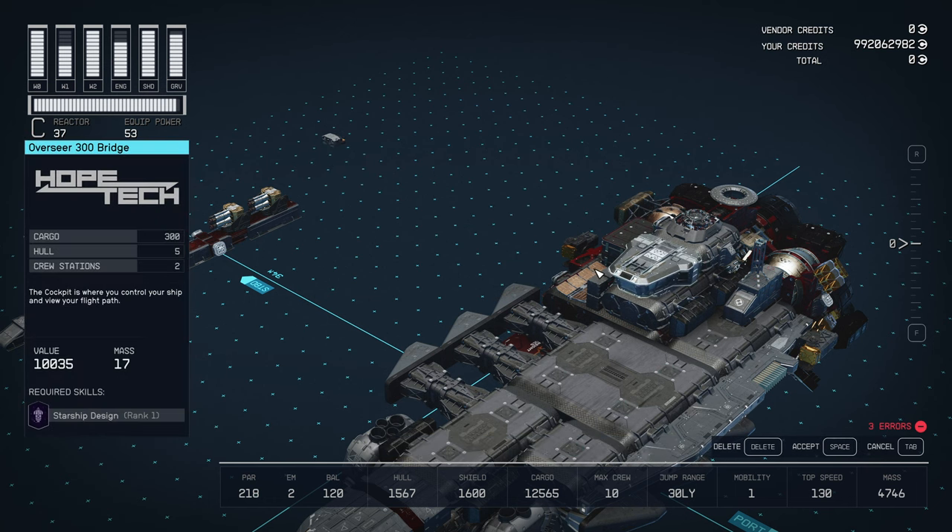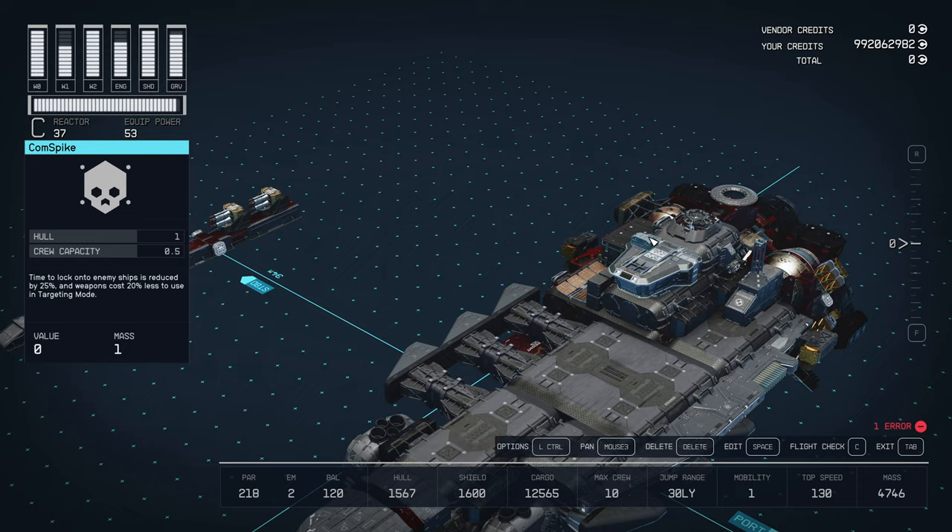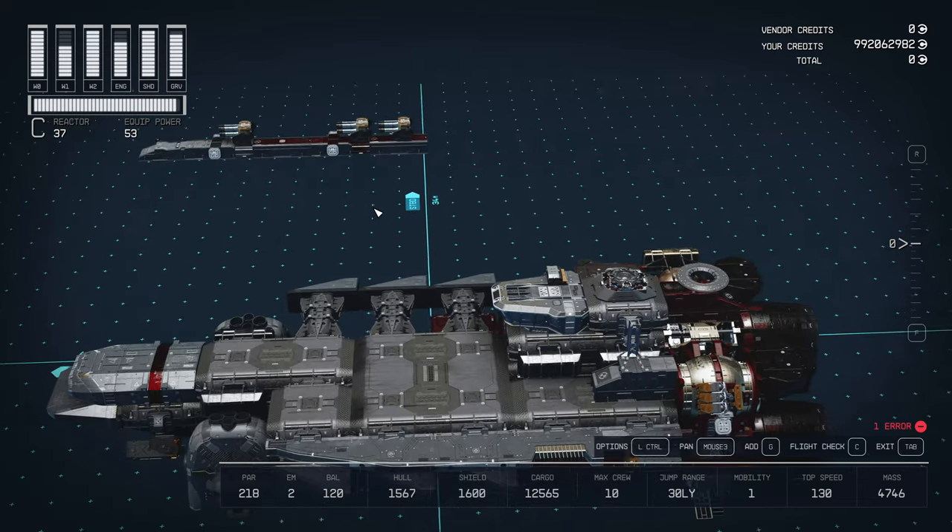Add the cockpit. This can either be Stroud-Eklund or Hopetec — in this case the Hopetec Overseer 300 bridge — and I threw the Crimson Fleet Comspike up there as well.